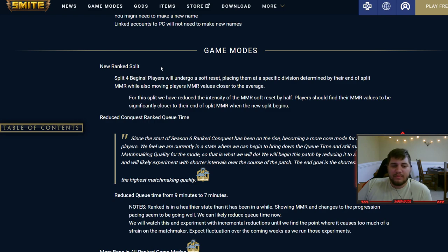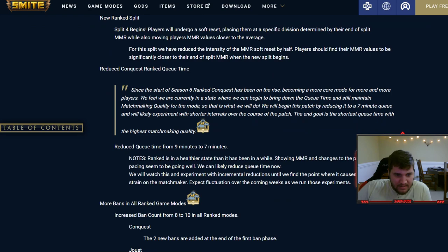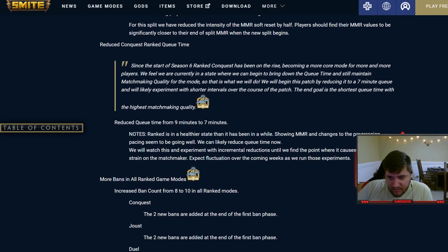New ranked split — Split 4 begins. Players will go through a soft reset, placing into a specific division determined by end-of-split MMR, pretty much what they did every other time. Reduced conquest ranked queue time from nine to seven minutes — ranked is in a healthier state than it's been in a while. They'll watch this and experiment with incremental reductions until it causes too much strain on the matchmaker, so it should be lowered more if they can manage it without affecting matchmaking.